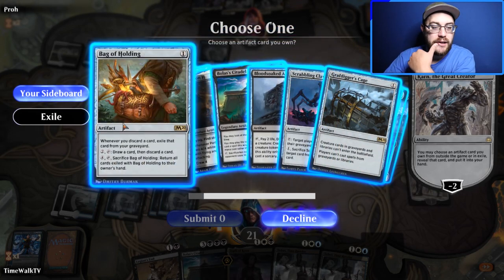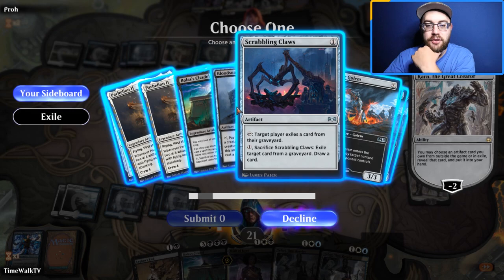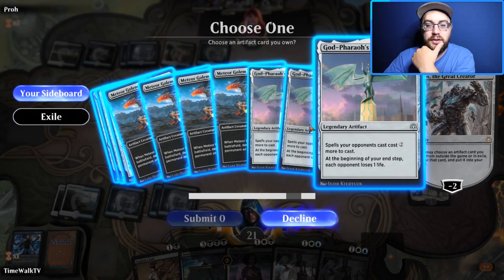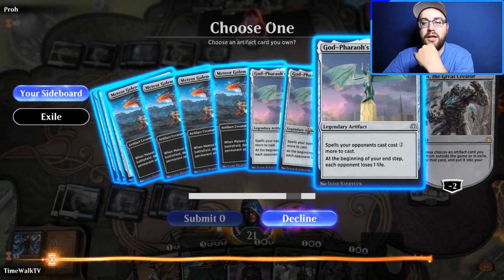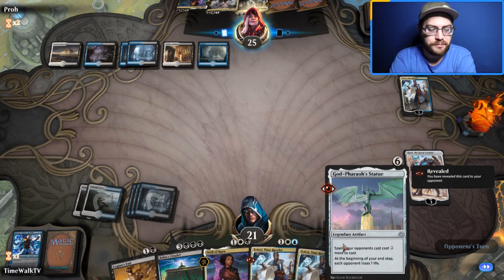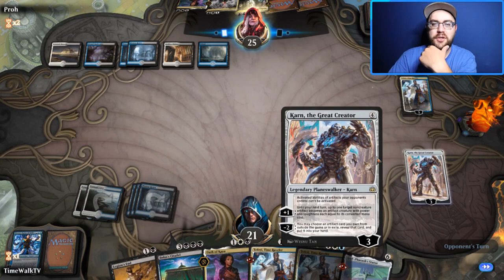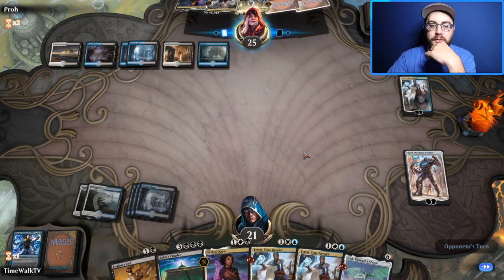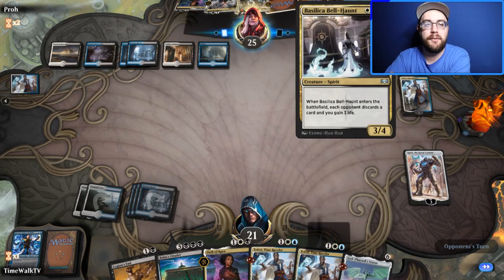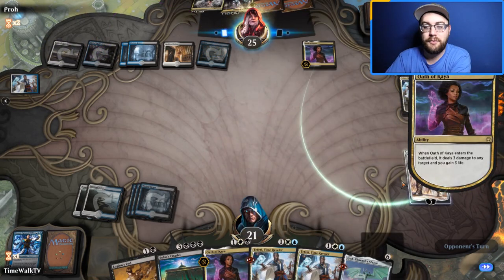Bag of Holding would actually be pretty sweet for card selection. We go for God-Pharaoh's Statue to see if we can bait their Oath of Kaya. They probably should use their Oath — they might Basilica Bell-Haunt instead. They want to kill Karn first. If we draw a land, we'll be in really good shape to drop Citadel.